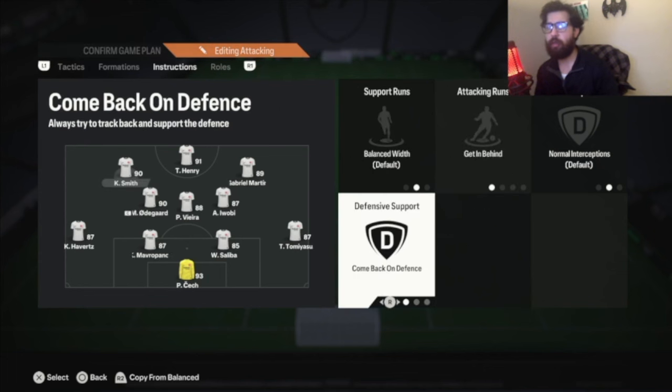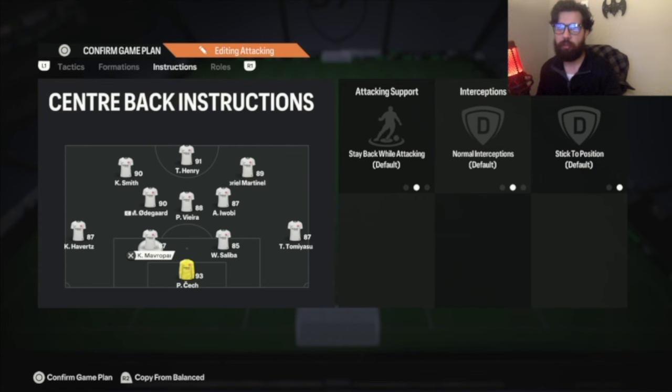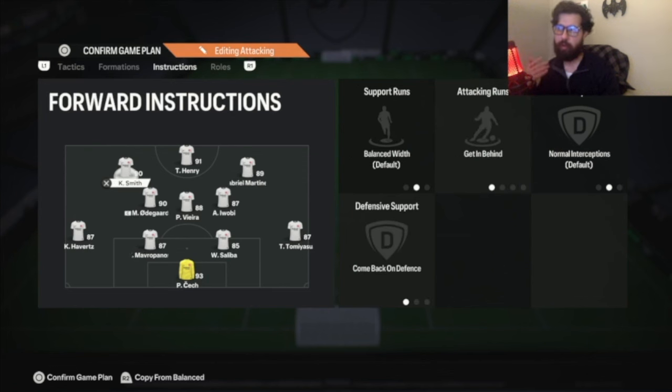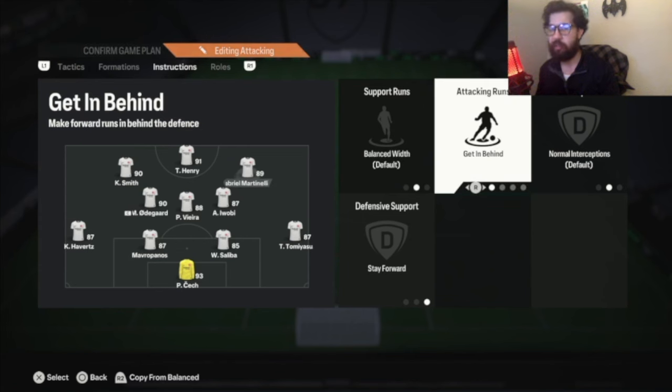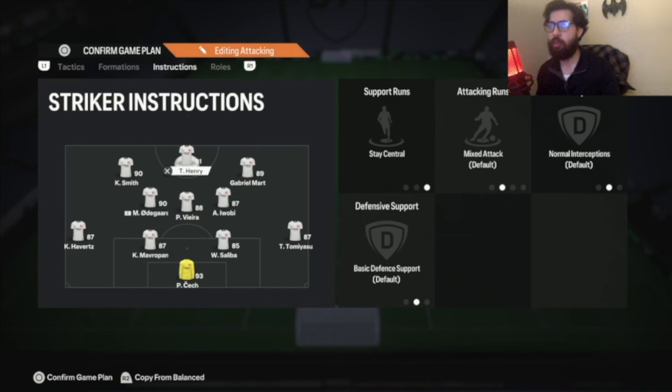Your left forward will come back on defense, defending in front of the left back as your left mid in a 4-4-2, and get in behind to run in the half spaces — between the center back and the full back. If they don't manually defend, they're going to get torn apart. Your right forward: get in behind for the half spaces, but stay forward — he's your outlet player to send quick through balls to. Build up to the left and send quick through balls to the right to confuse your opponent so you're not always attacking one-dimensionally. Your main striker stays central.